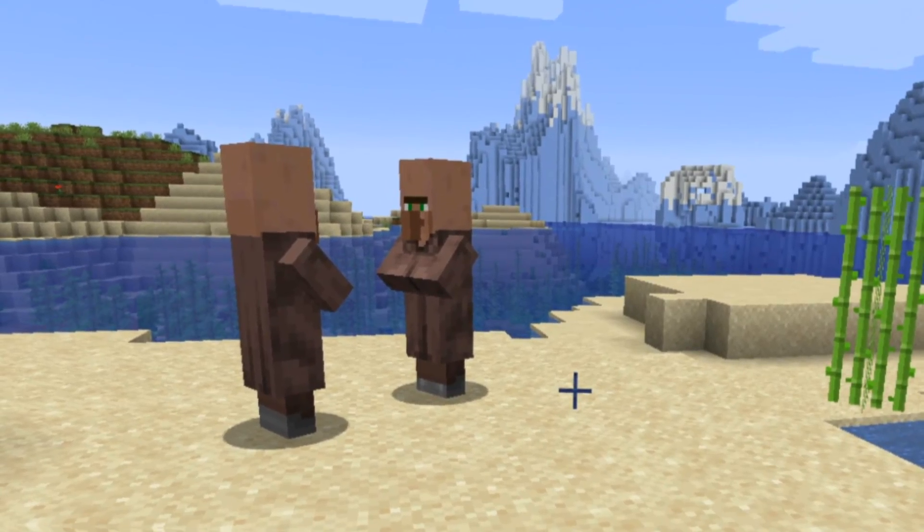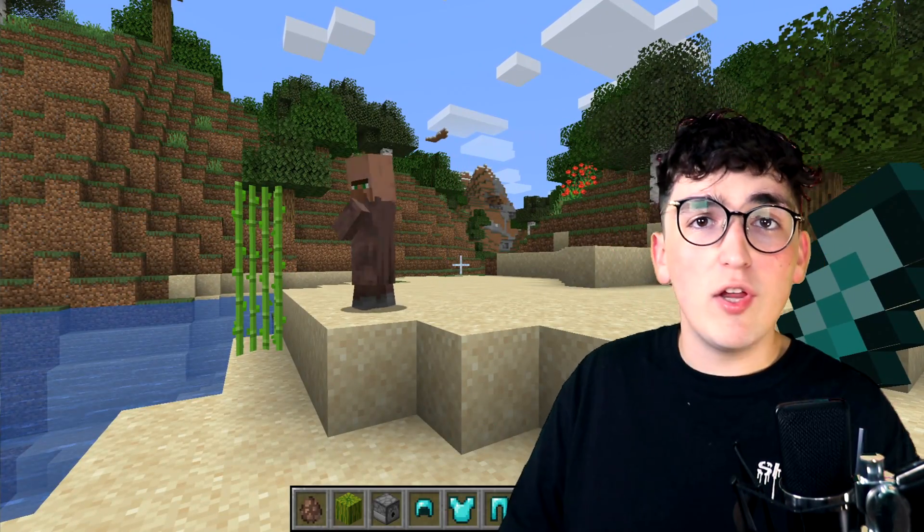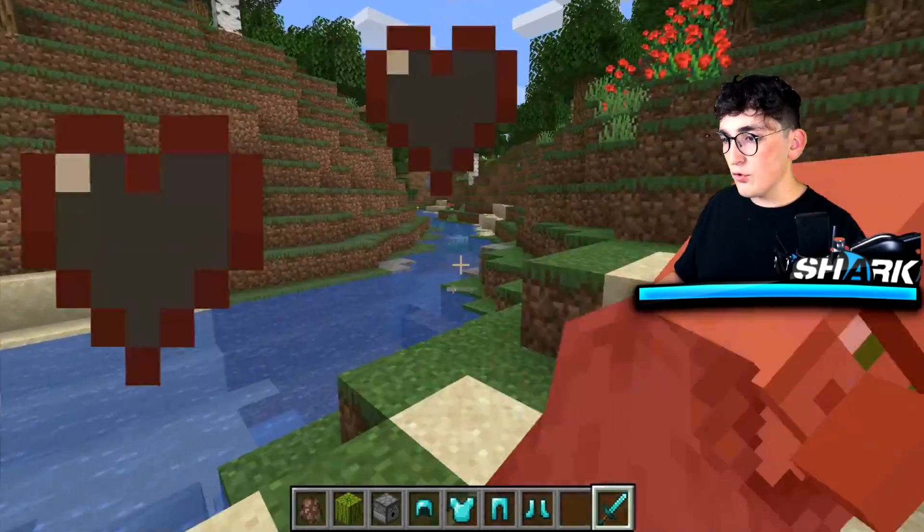Starting off with TikTok hack number one, ladies and gents, we've got some villagers here in front of us. So if you have a diamond sword and you're going up against a villager, usually it only takes three critical hits in order to kill them. One, two, three. Goodbye.